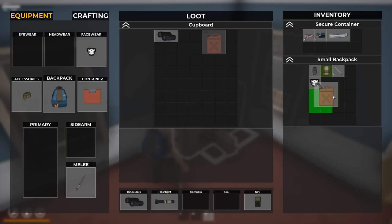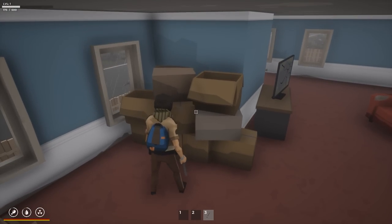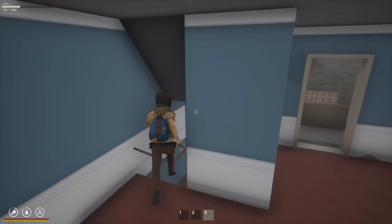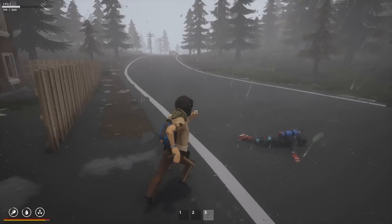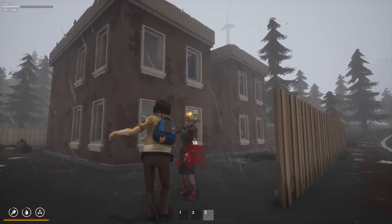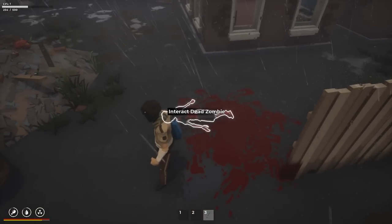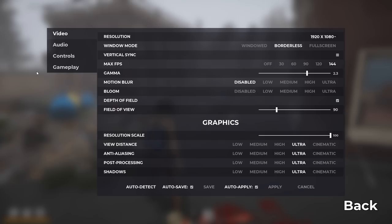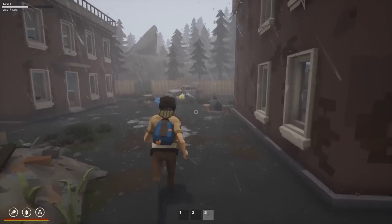We got a flashlight and some gasoline - so vehicles are in the game, we're going to keep our eyes open for that. It'd be much nicer to get around with a car if possible. You do get experience when you kill zombies, but the RPG skills and stuff are not implemented yet. They do drop stuff too so it might be worth fighting them. That rain is loud, let's turn that down a little.